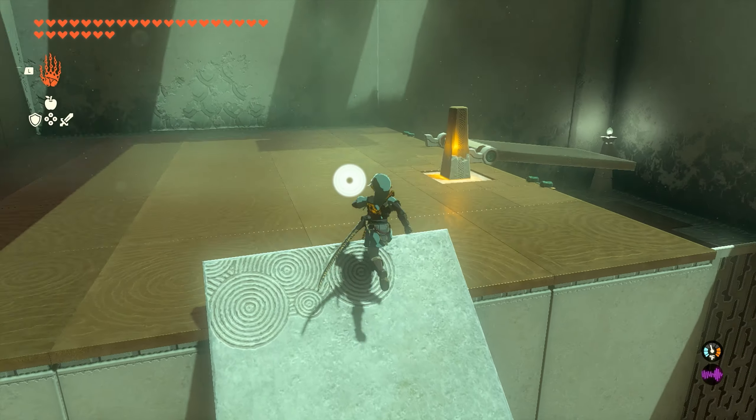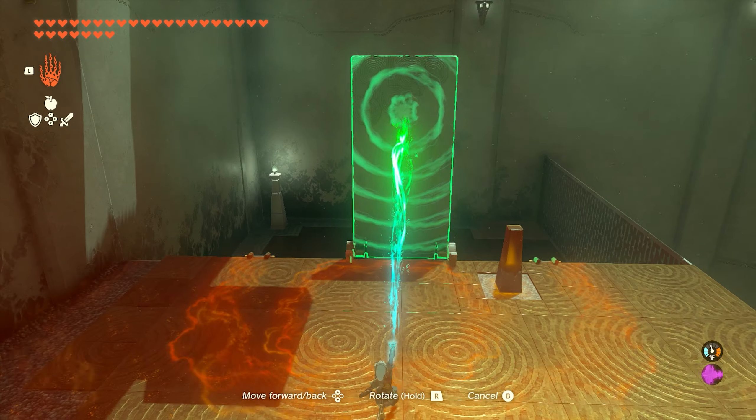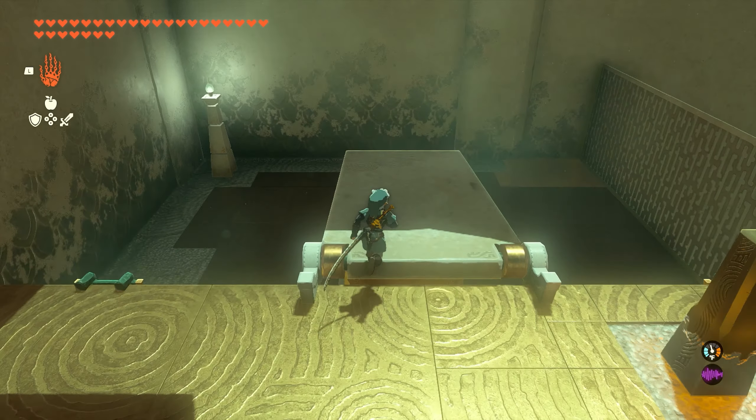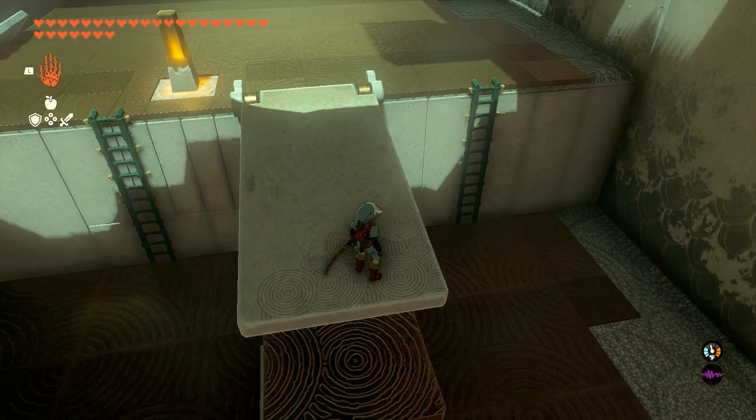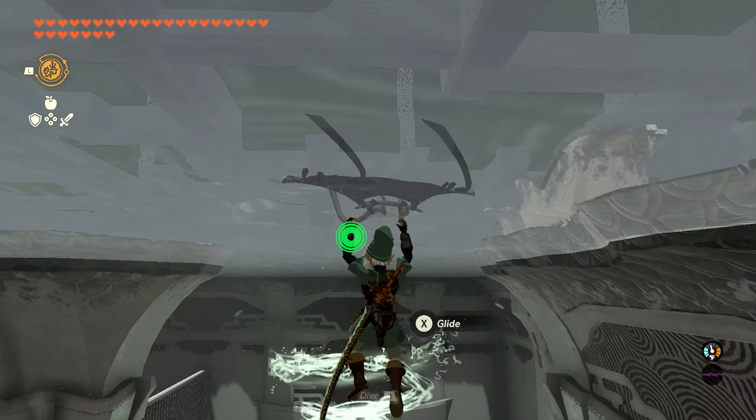We'll create that ramp, go up top, and now all we need to do is take this rectangle. We're going to lift it up, and then we're just going to slam it back down to the ground, and then we'll stand on top of it. Go ahead and use recall, and what that's going to do is throw us up in the air and launch us up.